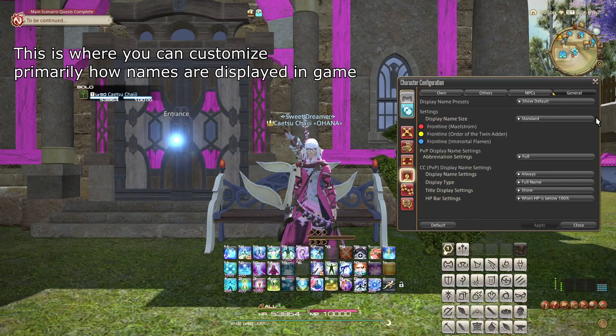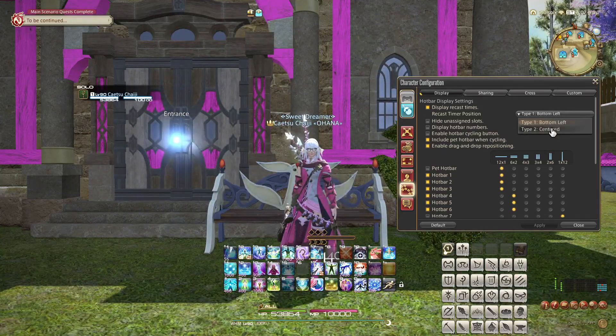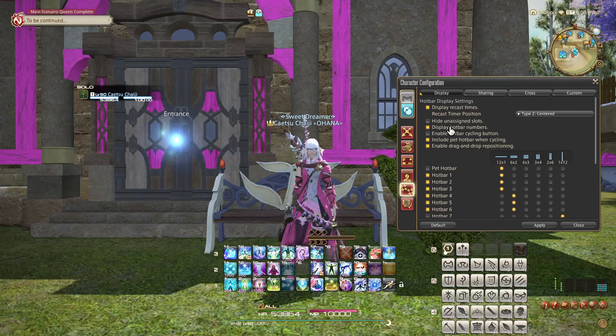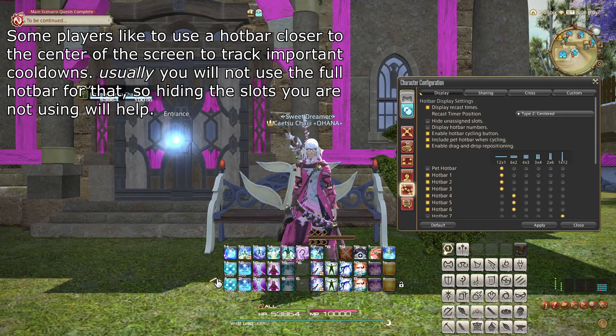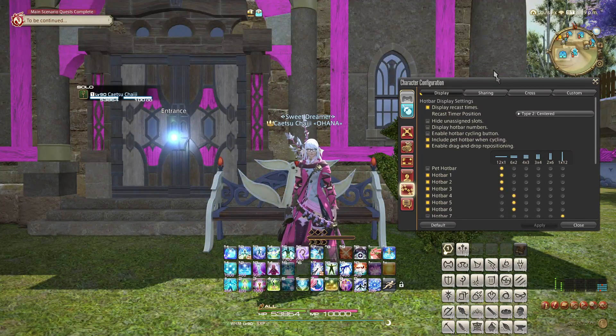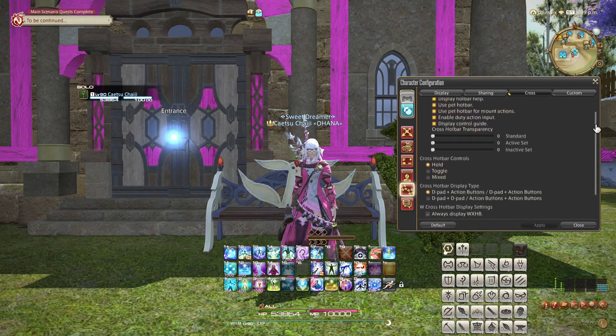The display name settings are all personal preference, so let's jump over that to hotbar settings. With 6.2, a new option was added to display recast times, which allows you to center the numbers and make them larger, which I imagine a lot of players will find easier to work with. The options below this allow you to customize how your hotbars look. Hiding unassigned slots can be nice for some UI setups, and displaying the exact hotbar numbers next to your bars is likely most helpful while you're making keybinds. The 'Enable Hotbar Cycling' button I would recommend turning off if you're not using it, as that will remove the possibility of hitting it on accident and swapping your bar. The Sharing submenu allows you to customize which hotbars are job-specific and which ones share across all jobs. Players with a lot of fancy menu macros might find this very convenient, while most other players would be fine with keeping just the first three bars job-specific.